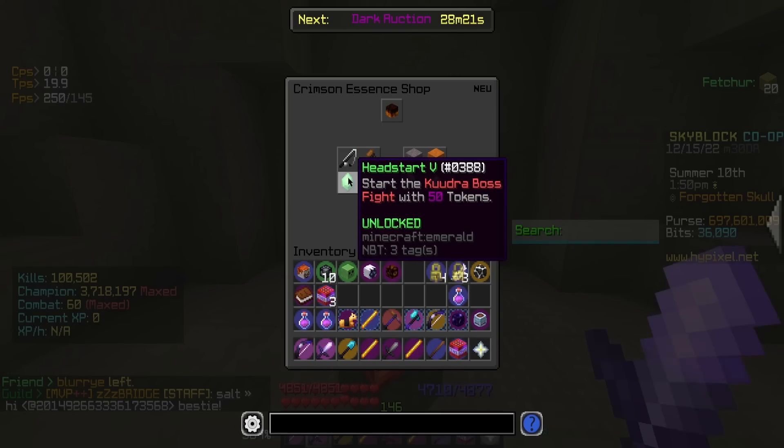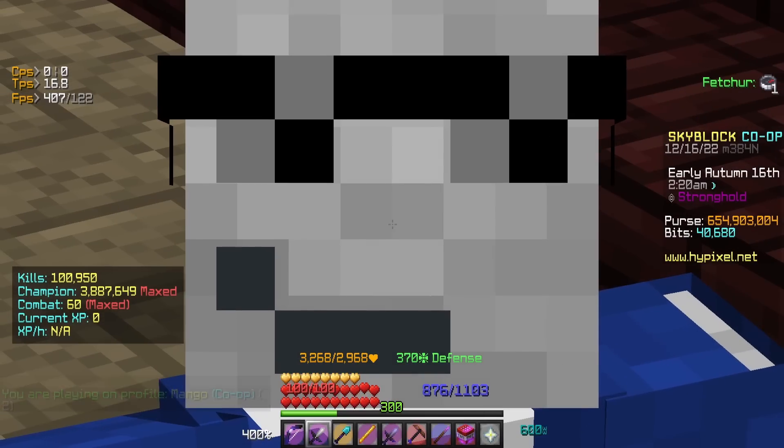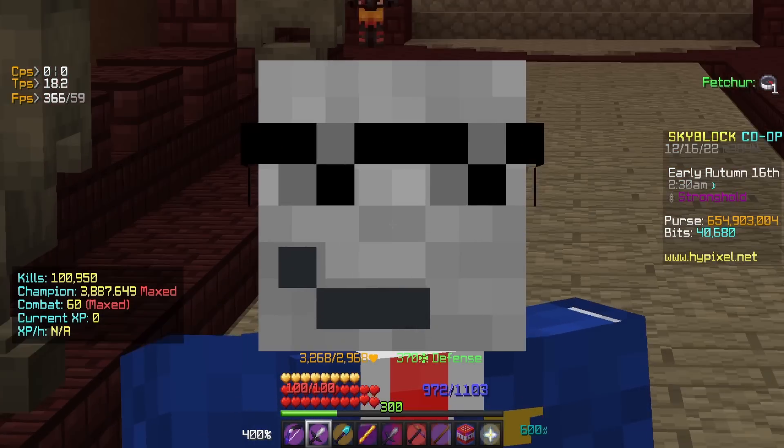Then I came over to the Crimson Essence shop and bought some perks — the Head Start perk to start the boss with extra pelts, and the Strong Arm perk to hook chests faster. This may not make sense now but it's going to be crazy useful later.